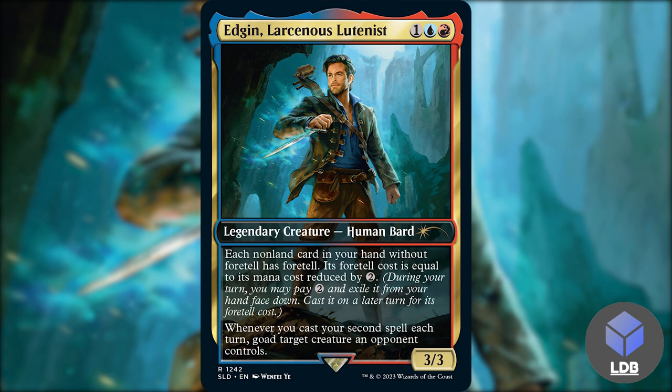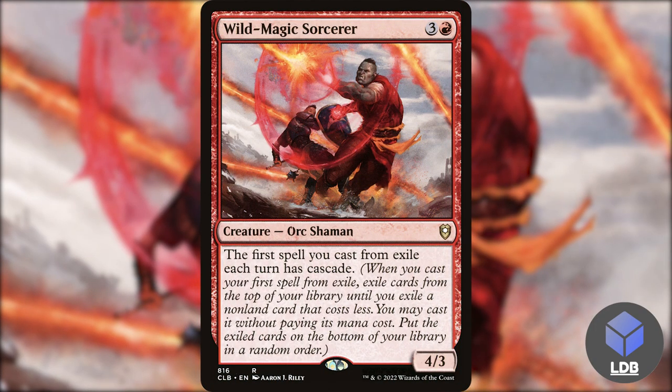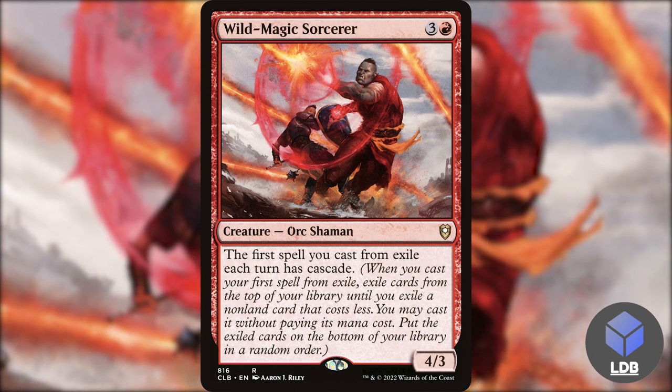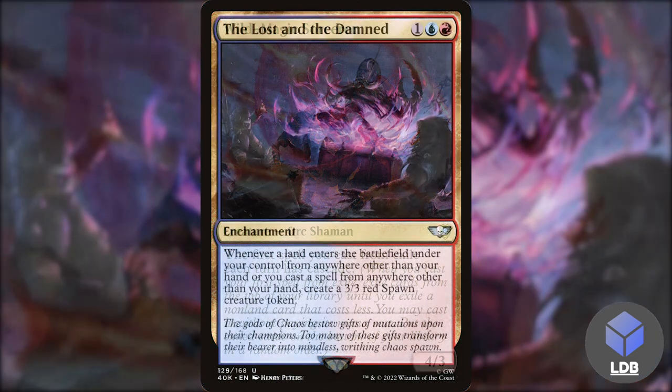So obviously the first thing we're going to be doing is putting our spells into exile and then casting them from exile and getting benefits off of that. First up I've got Wild Magic Sorcerer — three and a red for a 4/3 orc shaman. The first spell you cast from exile each turn has cascade. It's pretty good value: every time you cast one of your spells from foretell, you're going to get an extra card off of it.